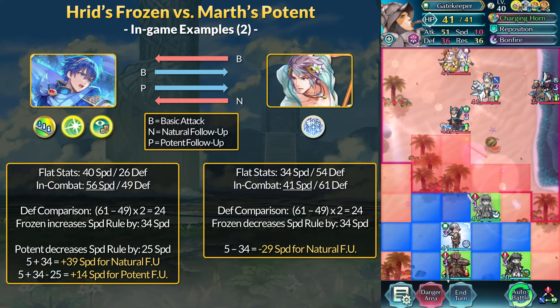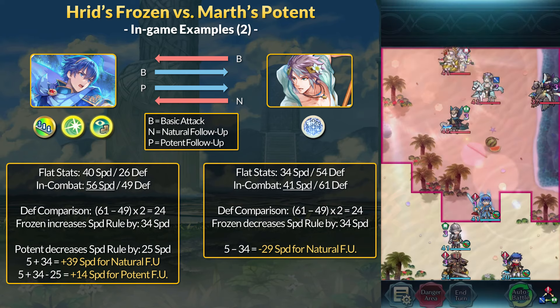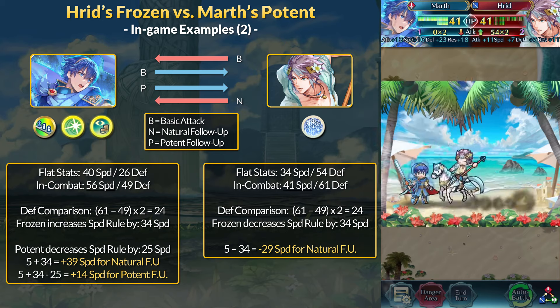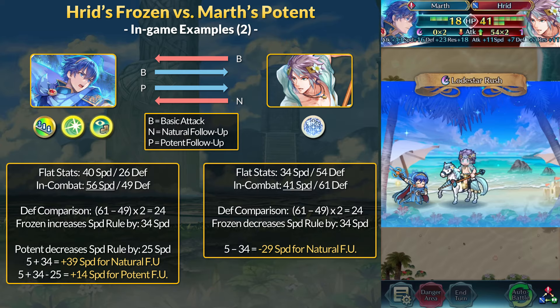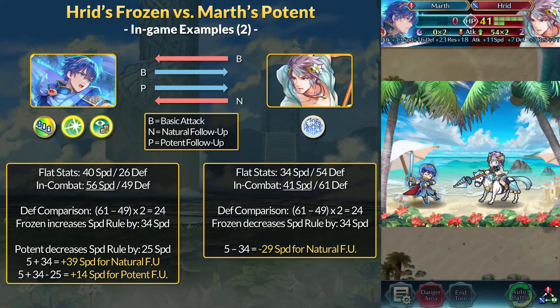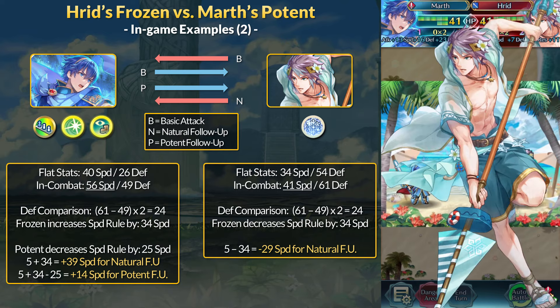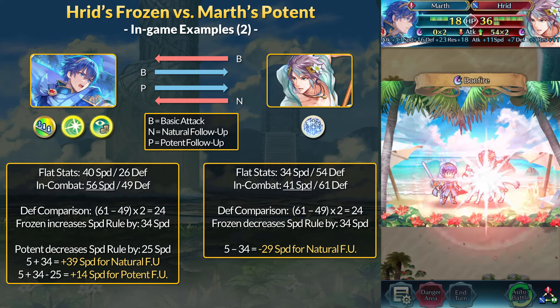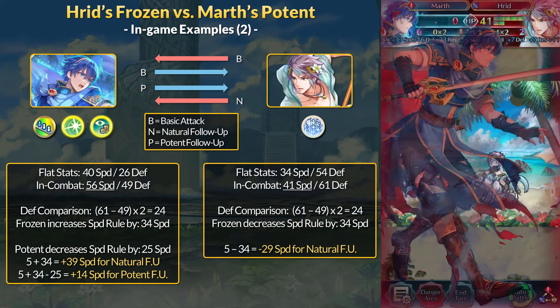For example 2, I've given Marth some reinforcements — Gatekeeper in range with allotted bonus stats. Marth gets plus 16 speed and 23 defense now, giving him 56 speed and 49 defense in combat. Since Harid still has higher defense, we do the same process with new numbers: 61 minus 49 is 12; 12 times 2 is 24; 24 plus 10 is 34. Marth's speed rule is 5 plus 34 equals plus 39. In this fight, Marth has 15 more speed than Harid, but that's not enough. For Harid, he needs to be within 29 speed of Marth — he does just that, so Harid still gets his natural follow-up. Now for example 2, Potent shakes things up. Despite not meeting the natural follow-up speed check, Marth does meet the speed rule for a potent follow-up: 39 minus 25 is plus 14, and Marth is plus 15 speed faster, so he gets that potent follow-up attack. Normally the potent hit would come after Harid's follow-up attack, but Emblem Marth has In Desperation on either phase, meaning Marth's follow-ups including potent ones all occur in a row.